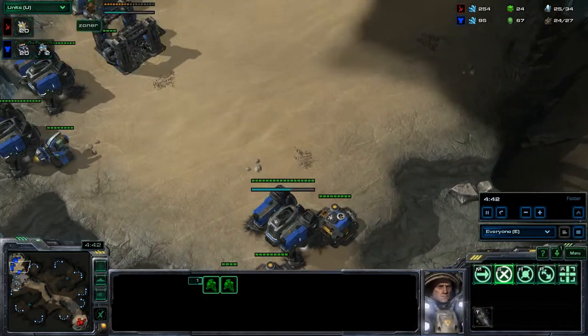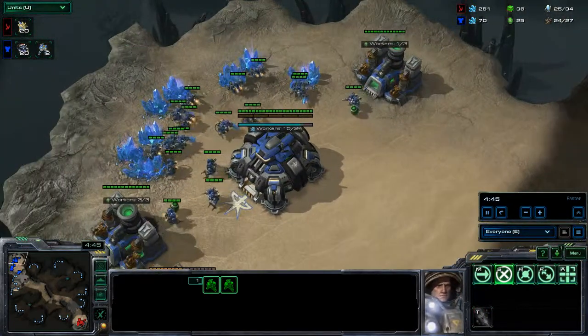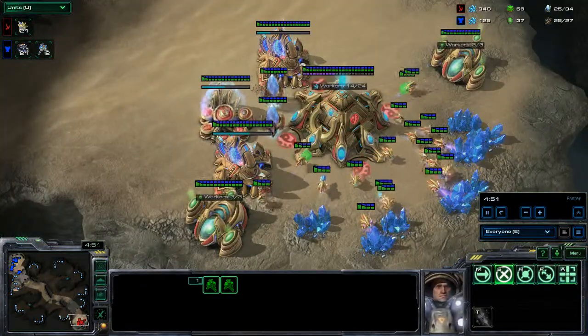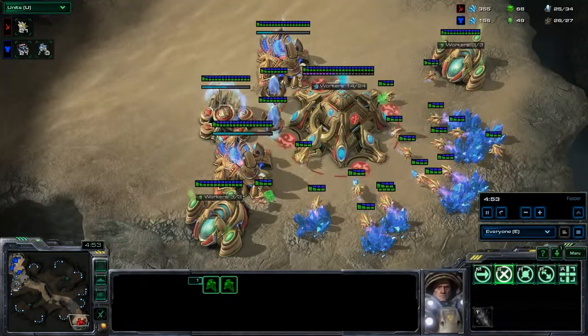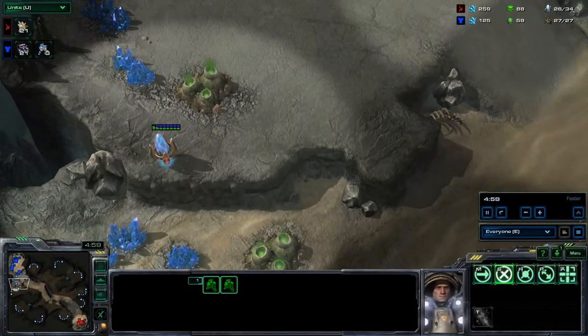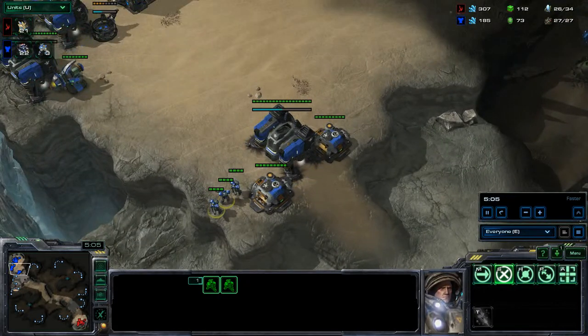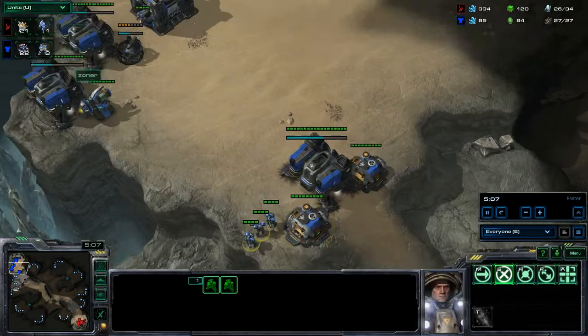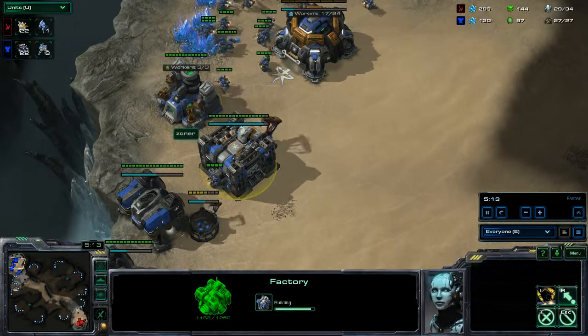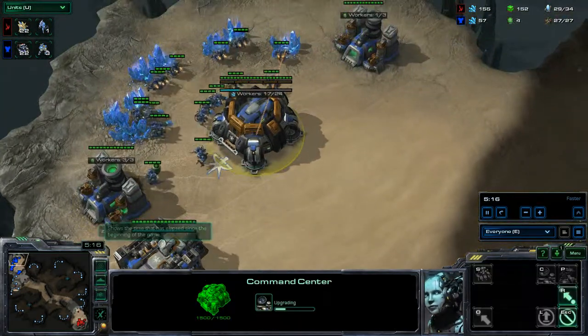We do have two Marines on the field so far with 20 SCVs, and just 20 probes for our Red Protoss Brick S. Zoner has still elected not to scout. He does now have a Proxy Pylon down at his natural, which might come into play later in the game — therefore he might regret not scouting. But like I say, a lot of these lower level players will blindly just do a build and hope for the best.